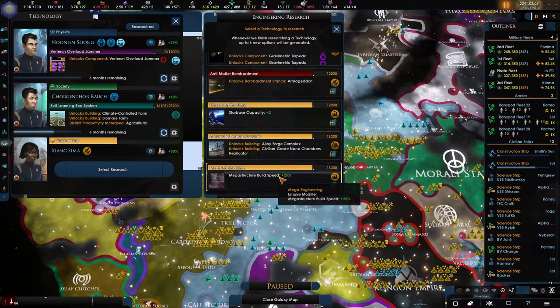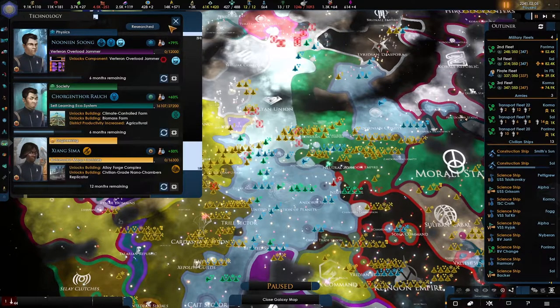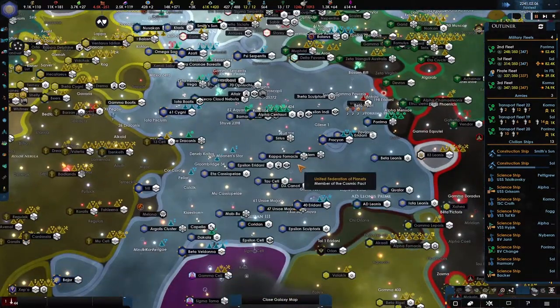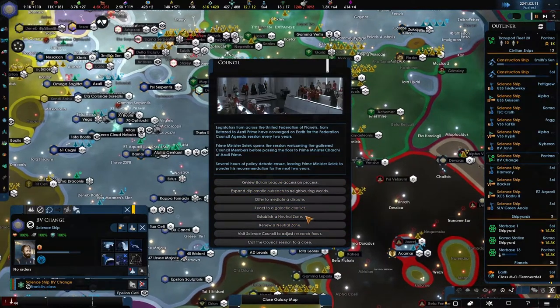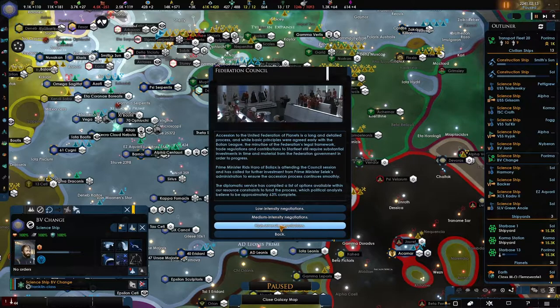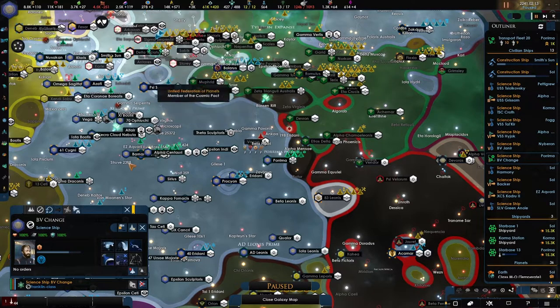Mega structure building speed, alloy forge complex — okay this is what we need. Upgraded versions for our supplies. We'll definitely have some issues with minerals. We'll see how that goes. And here is the review of the Booleans — 63. We did do a high one, it's going to be a gamble, but I don't care about the cost so we'll just do a high one.